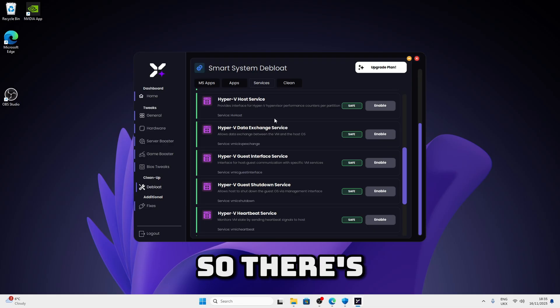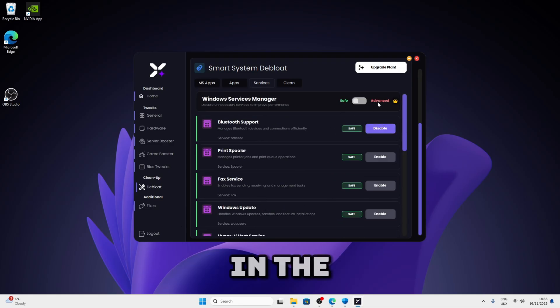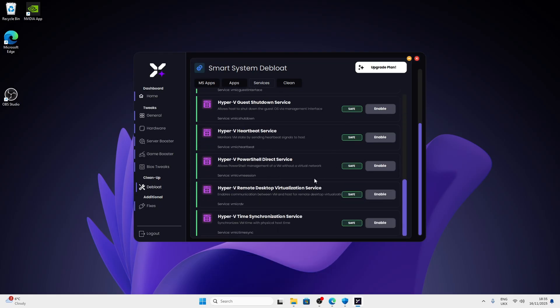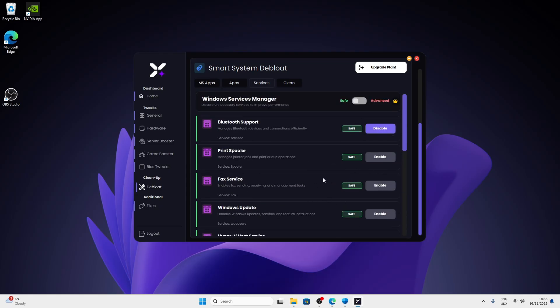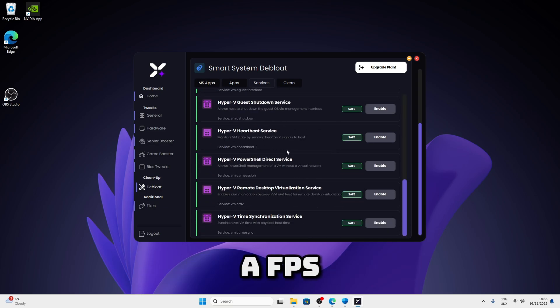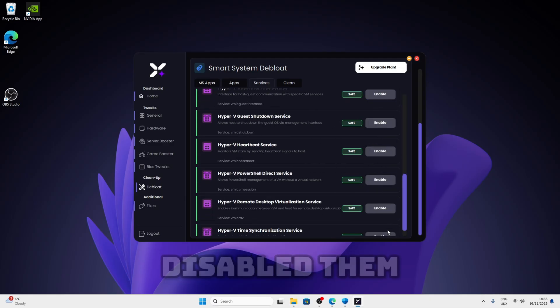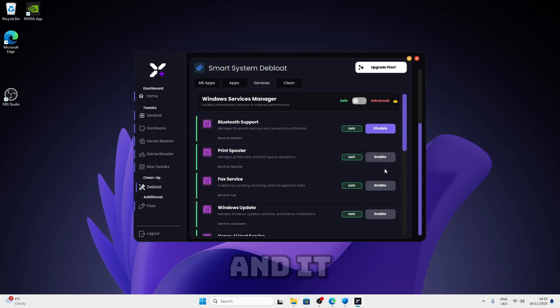Now we're going to services. There are a few services you can disable, and there are more in the advanced section for pro users. The reason why there aren't many is because disabling services doesn't really give you much of an FPS boost, so it's not really worth doing it. But if you want to have lower processes then just click on disable and it should disable the service.